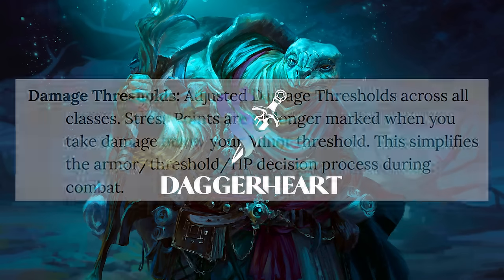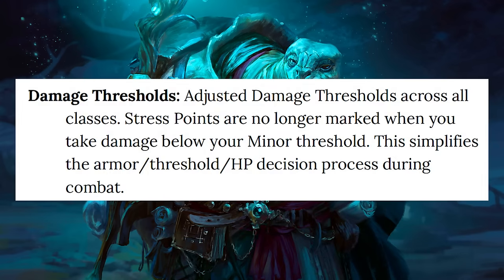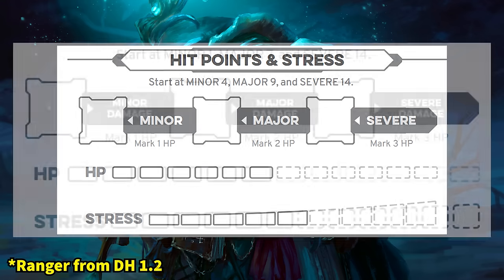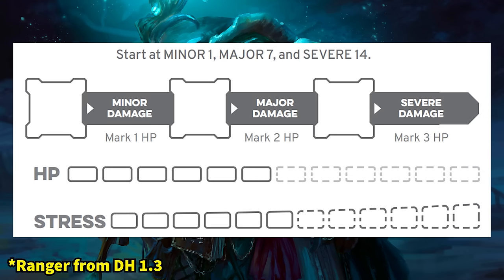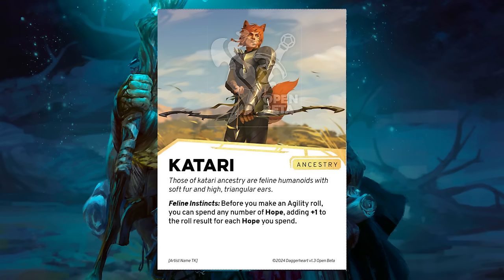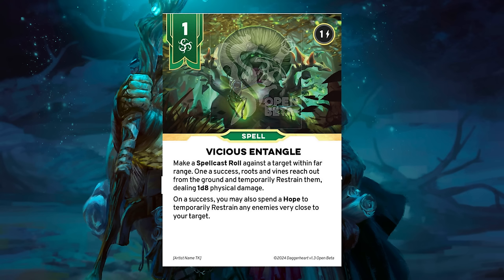First, damage thresholds — they have been completely rebalanced across the board. Every class has had their damage thresholds changed, mainly because you no longer take stress for damage that is between zero and your minor threshold. Previously, if your minor threshold was four and you took two damage, you would mark a stress instead of actually marking hit points. This is no longer the case. Every class now has their new minor damage threshold starting at one, which functionally means that stress has been completely removed from the damage equation.